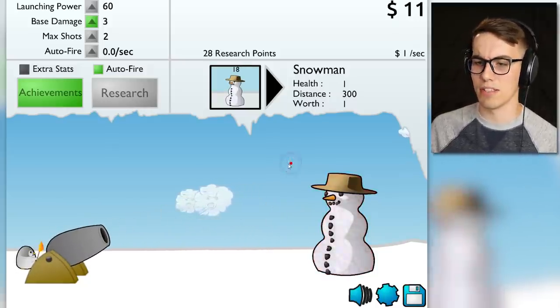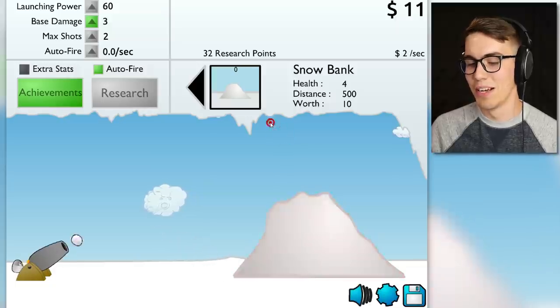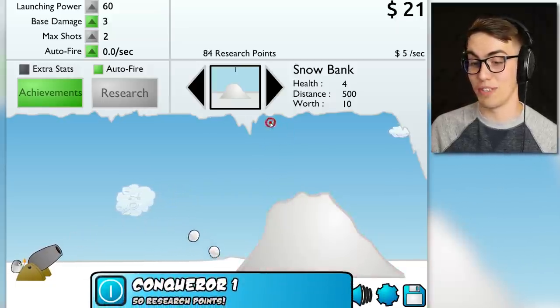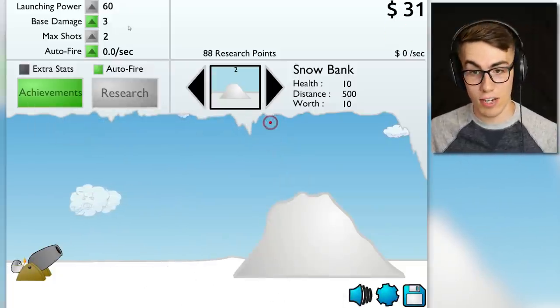Maybe I should kill something else — maybe I should kill the snowbank. Screw you snowbank. I can barely even reach him... but I can. I got a Conqueror achievement and 50 research points! Oh, I destroyed the snowbank — that's good. I got 30 bucks now.